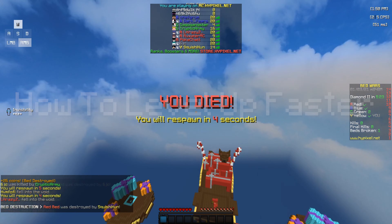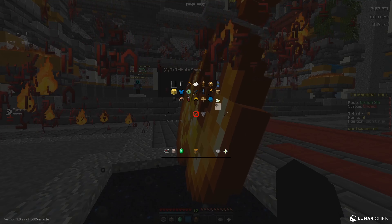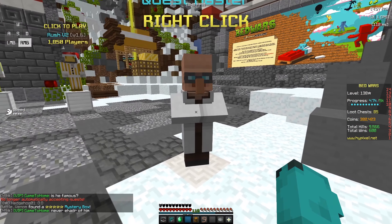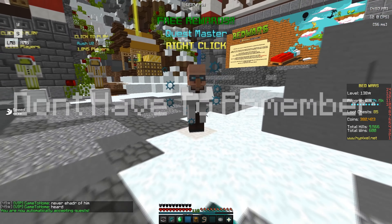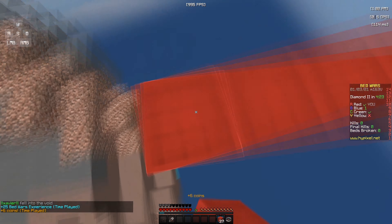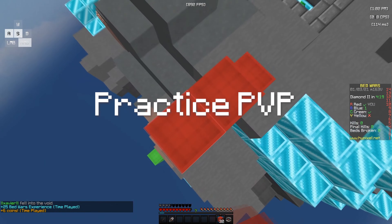Tip seven is not so much about getting better but about how to level up faster. If there's a tournament going on you get 100 tributes and a 5% bedwars XP multiplier — I have this on my Dimku account and it's really OP. This helps you get more XP per game. If you have MVP+, turn on auto quest so you don't have to remember to activate your daily and weekly quests. Just know that quests reset at 12am EST.